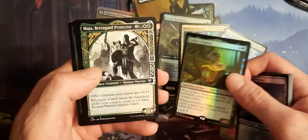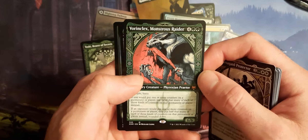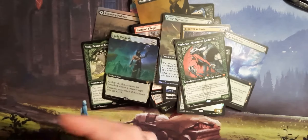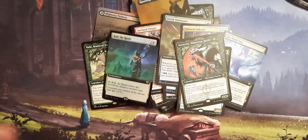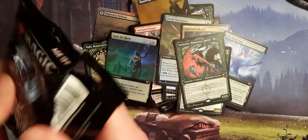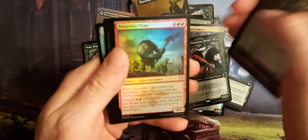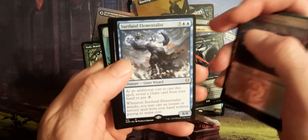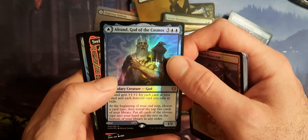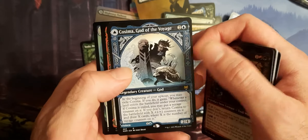And I got a Valkyrie. A World Tree, Full Art. Esca's Chariot this time. And what a box! Got the Vorinclex there. Rally of the Ranks. If you hear me calling him Vorinclex in other videos, please forgive me — I gotta remember this time, it's Vorinclex. I'll remember one day. But hell of a box.